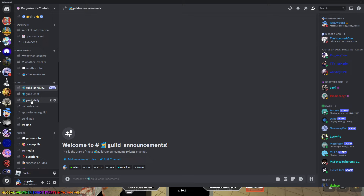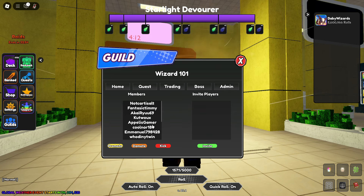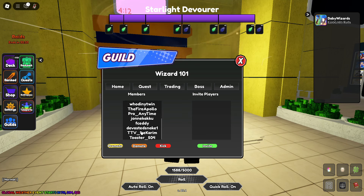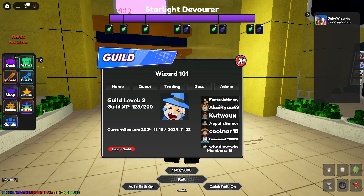Next is the admin section, mainly for leaders and admins. Leaders and admins can invite and kick people from the guild, but you need to be in the same exact server to do this. I'd recommend inviting someone to your private server, having them pop up on the right side, and then inviting them to the guild. The same thing also applies for trading — they need to be in your same private server.